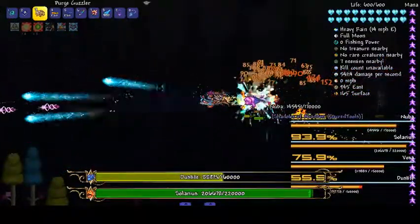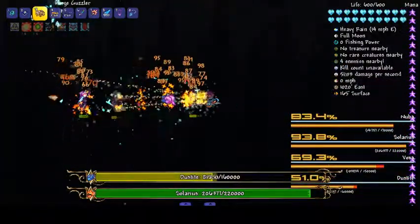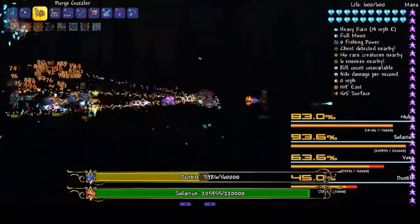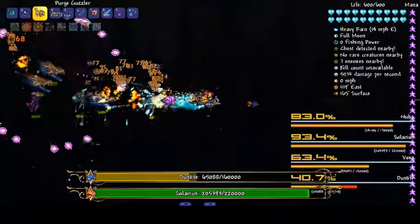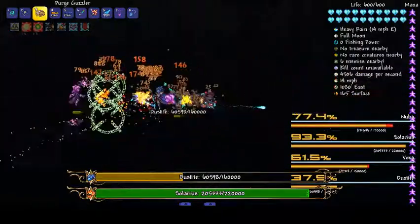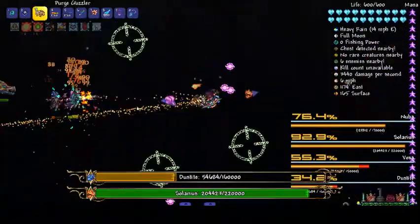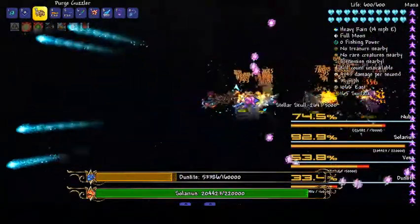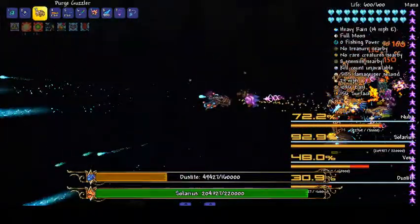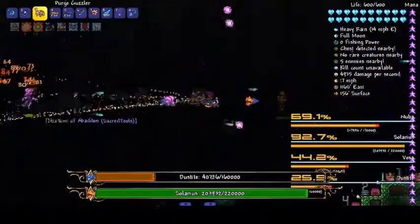There we go. These guys you have to fight at night because they're themed around pillars — the whole space thing kind of works with that. We happen to be at night. Depending on which one you leave last, they all do a different attack. If you leave the Stardust one last he does a star prism attack; if you leave the Solar one he does a fireball barrage; if you leave the Vortex one he does lightning; and the Nova one just fires a laser beam. Depending which one you leave last, it depends what they do.